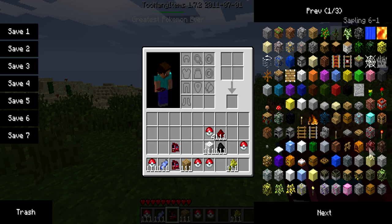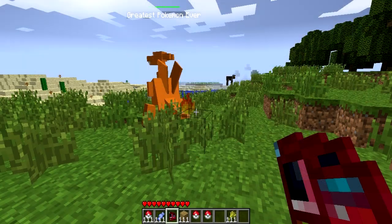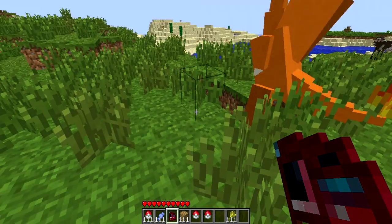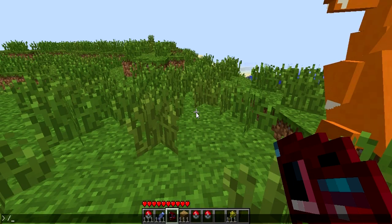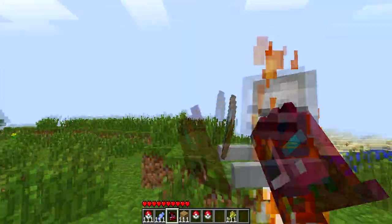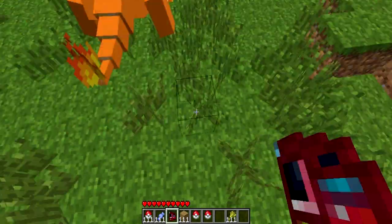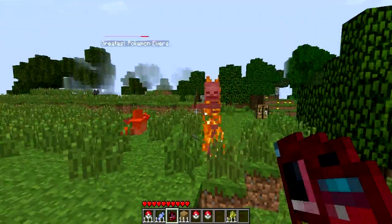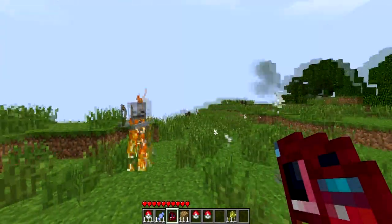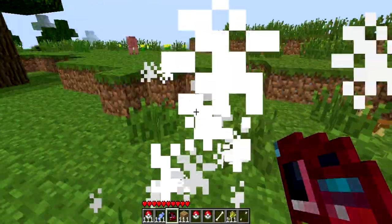Let me spawn in a hostile mob — we're going to battle with Charizard right here. So we've got Charizard out. T-slash spawn... skeleton. Charizard, get him! Apparently they're not very strong. Luckily I don't have damage on. He just killed my Charizard — let me go kill this thing.